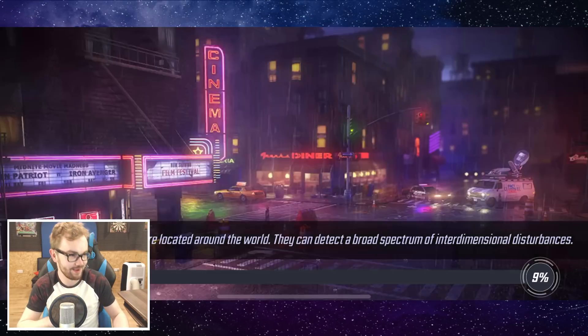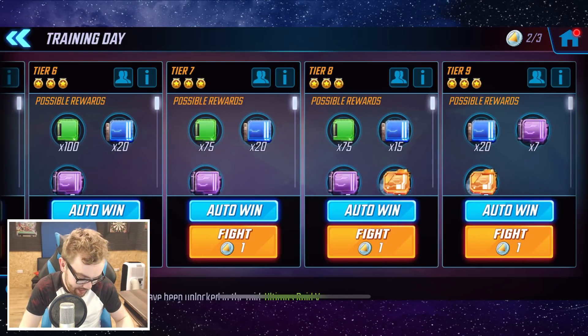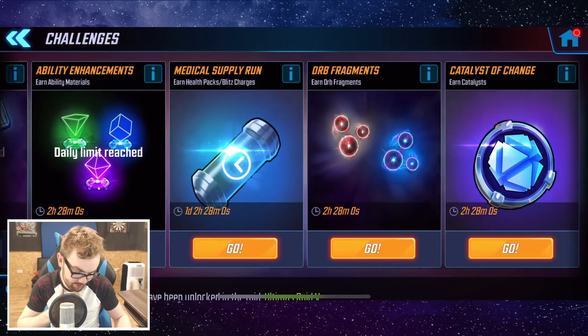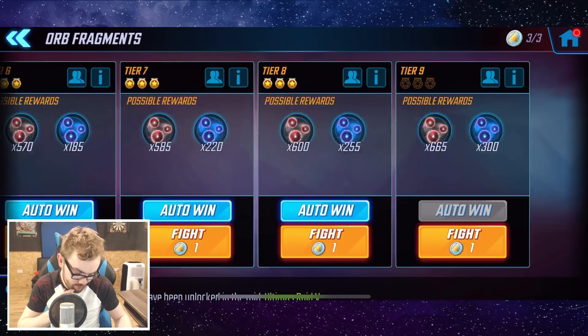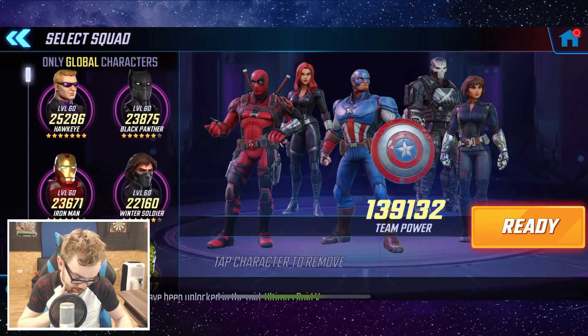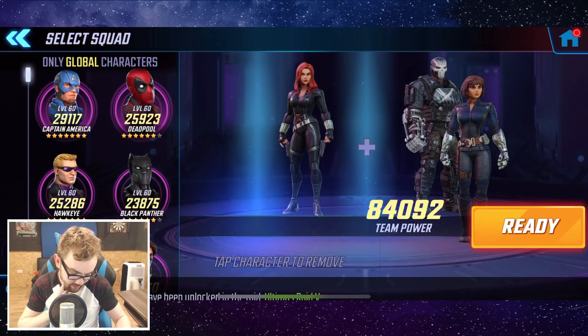So now we can get even more training modules to add to the pile of training modules that we're never going to catch up on because we're not generating enough gold. What a great time, ladies and gentlemen! The training module mission — the one that everybody's looking for. So let's go ahead and auto-complete that one as well. Now let's go for the orb fragments one next. I don't think I even attempted this one yesterday — I think this is my first time doing it. So it's only global characters.